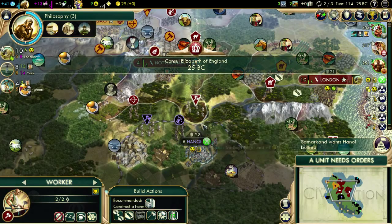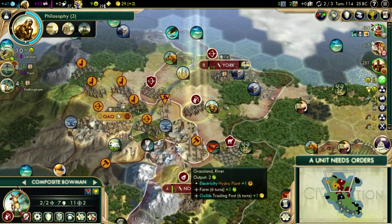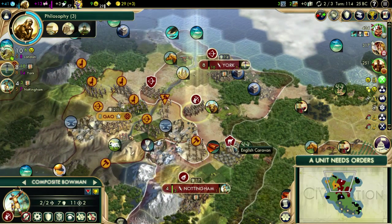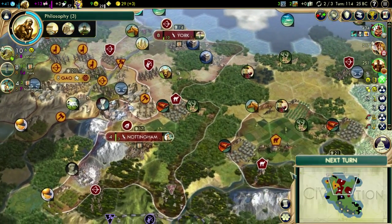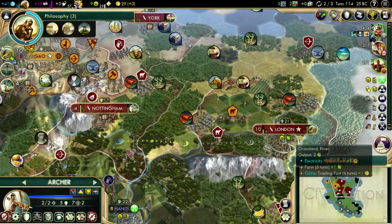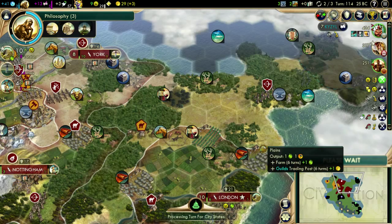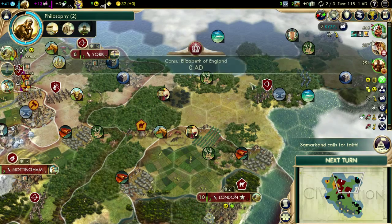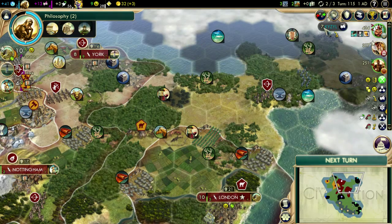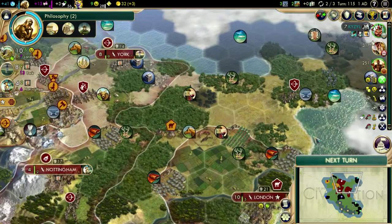We want to remove that jungle first and we'll figure out what we're going to do. Do I have anybody in London? I don't. Why don't you come camp out in London - that's a good spot for you. I think as soon as London is done with our Hanging Gardens, I'll throw it at a settler and we'll grab this spot. We want to get it before they grow too much, though I don't think they will grow too much further this way. They're too far away from the fish.